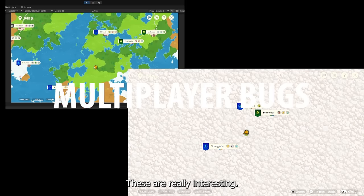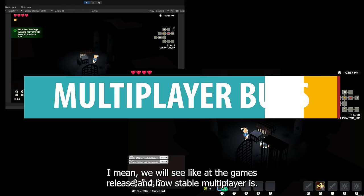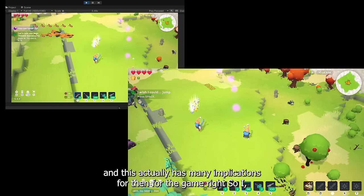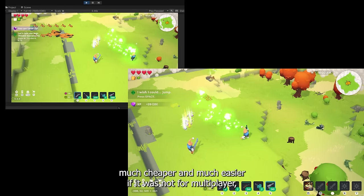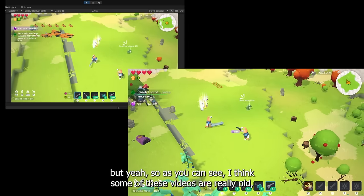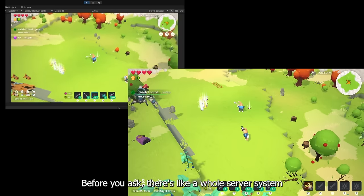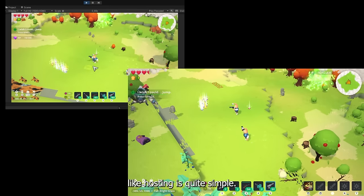Multiplayer bugs — these are really interesting. The game is really multiplayer, of course. We will see at the game's release how stable multiplayer is, but we also test multiplayer and have spent a lot of time on it, which has many implications for the game. I think the development could have been much cheaper. Before you ask, there's a whole server system, so the hosting is actually quite simple. Maybe I should do a video about it before I say something wrong, because we are making changes. But I will do a video specifically about multiplayer. The idea is that you can invite your friends, become friends with people, and then just invite them to your servers.